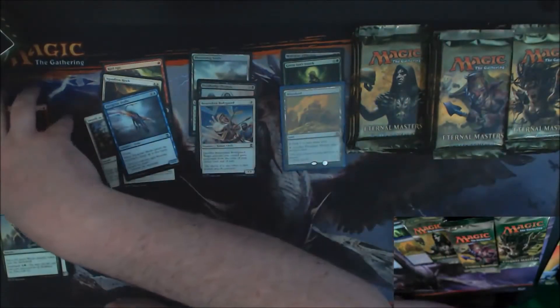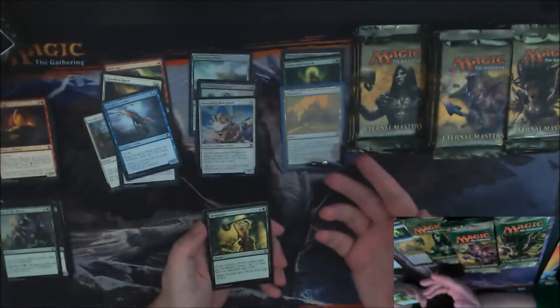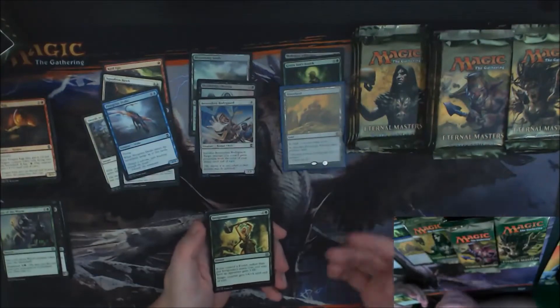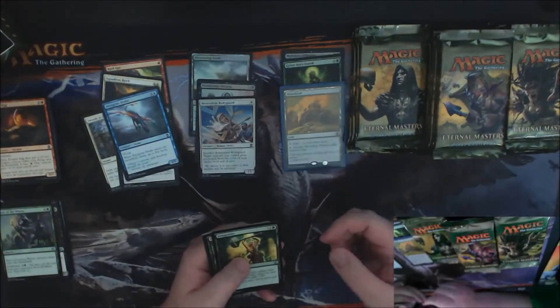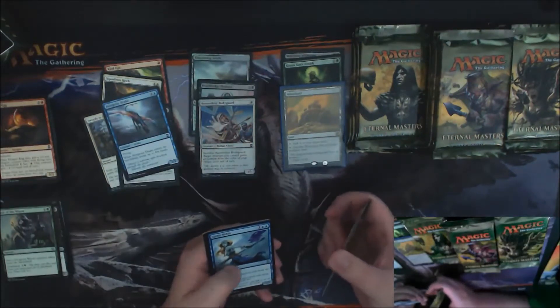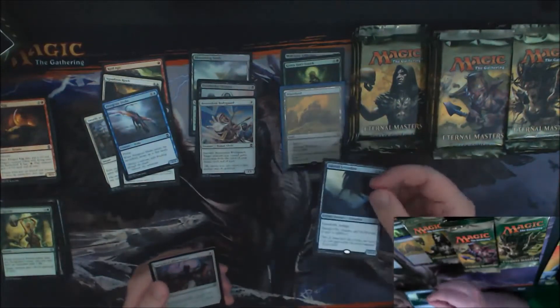The other thing that's interesting is you could open a box with no Mythics in 24 packs and get nothing — maybe half of your value back, if you're lucky. So it can be bad. So we got an Inkwell Leviathan, which is nothing super special.